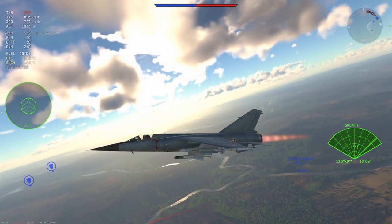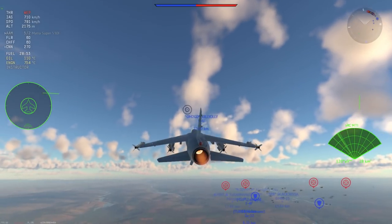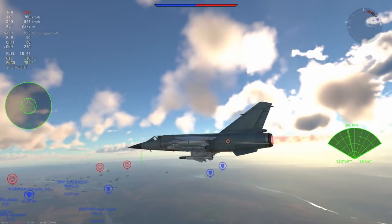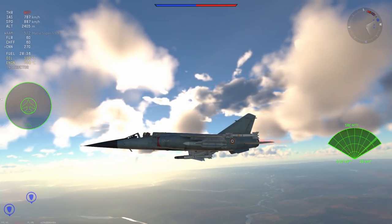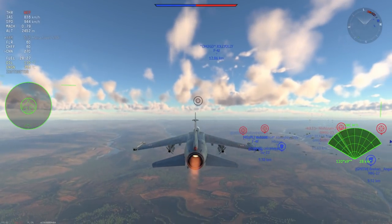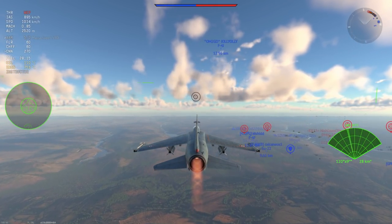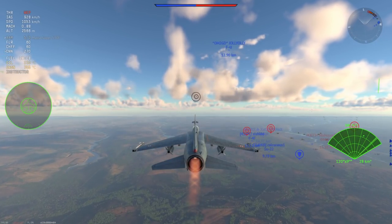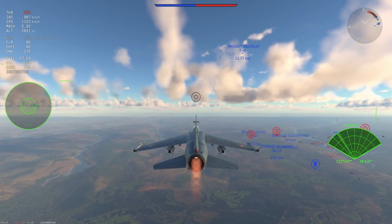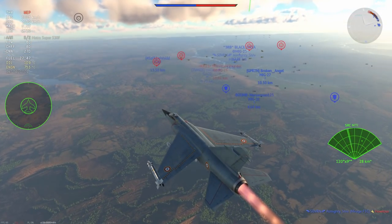The other missiles this plane gets — there are radar homing missiles and one infrared homing missile, but in the current loadout system you can't really take it out with anything meaningful so I wouldn't bother. That missile is the Super 530F. It's okay, it's not that great but you can kind of get by. Each missile is only as good as its radar, and the radar is the most important thing in this particular plane.